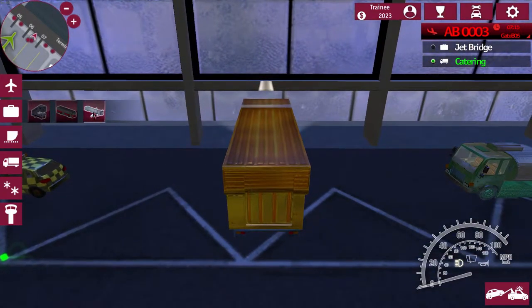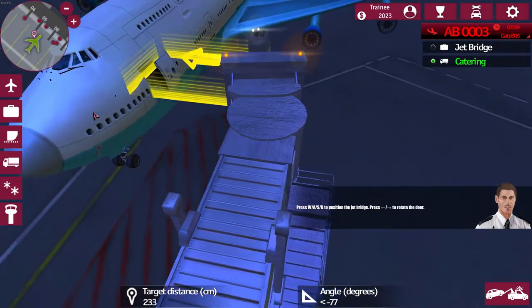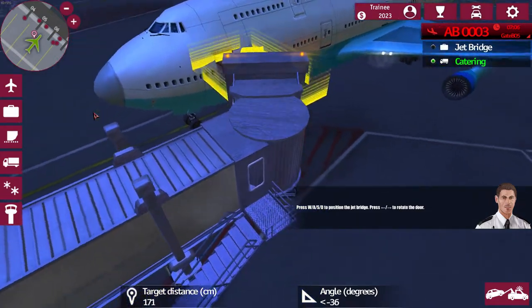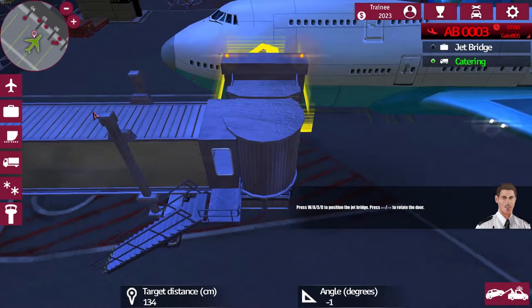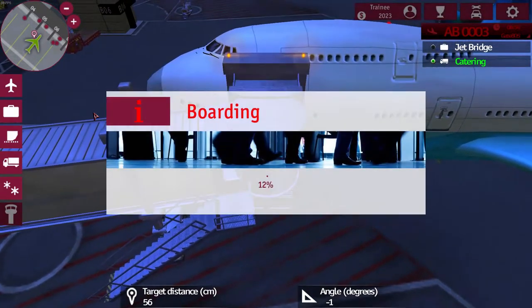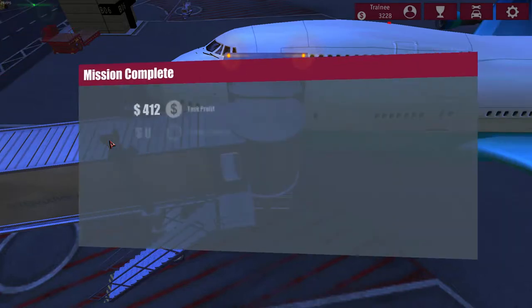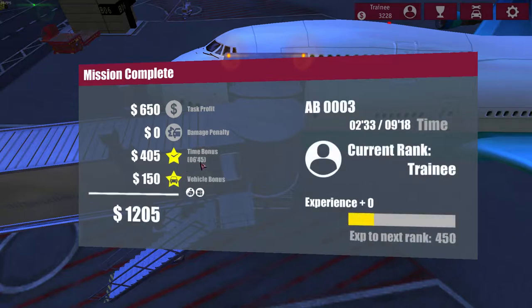Get onto the jet bridge - it's easy... that's hard. We do get damage from the collision. So we've got 650, a time bonus and a vehicle bonus, and we're now going up towards the next rank.